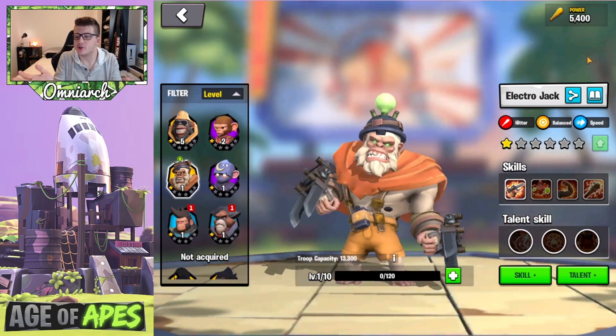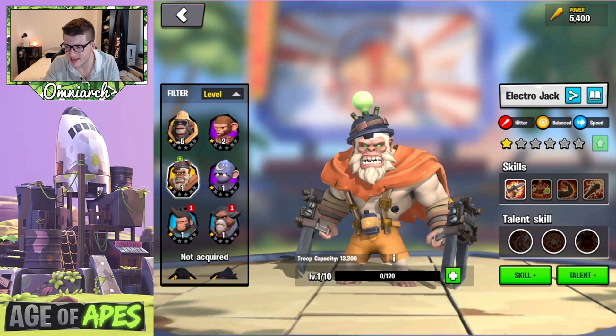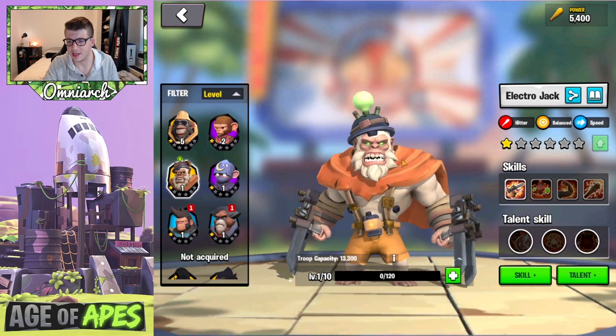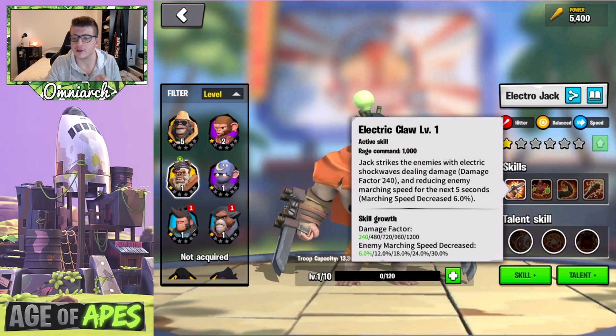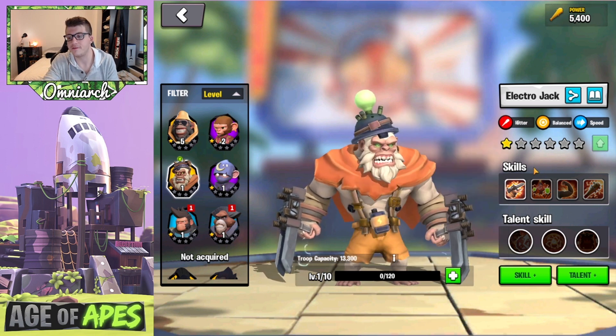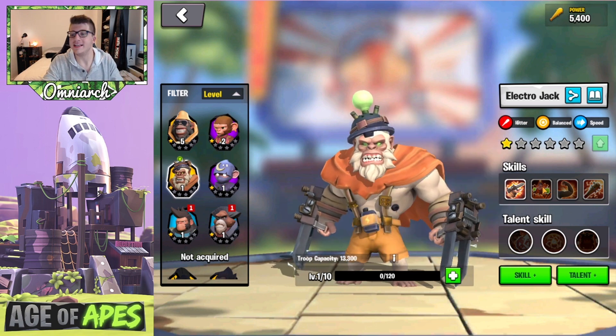Now let's take a look at Electro Jack. He goes super saiyan — he looks so sick. I love the electric claws he has. Definitely a hitter commander. His active skill is called Electric Claw with a rage requirement of 1,000. Jack strikes the enemy with electric shock waves, dealing damage with a damage factor of 1,200 and reduces the enemy march speed for the next five seconds by 30%. This is going to be a really powerful debuff, especially in a mode like the Astral Coliseum.